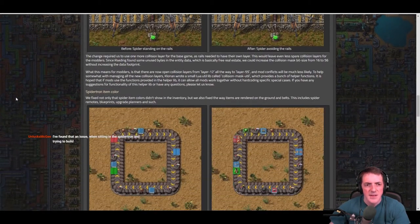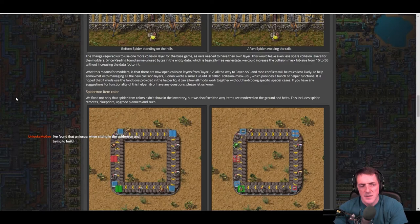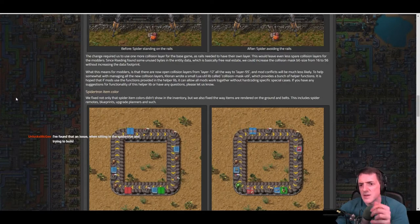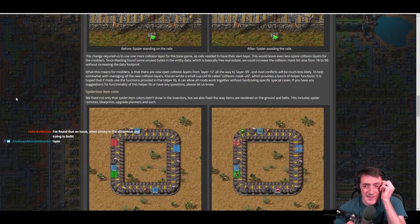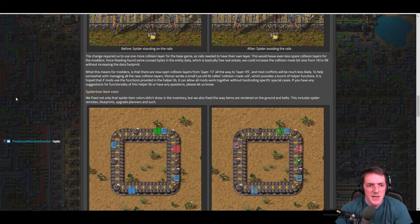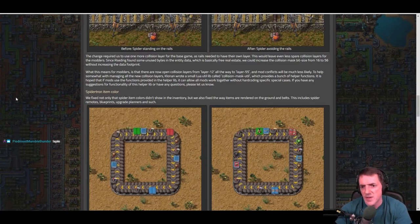The rail avoidance change required using additional collision layers in the base game, which would have left fewer spare collision layers for modders. However, their coder found some unused bytes in the entity data, allowing them to increase the collision mask bit size from 16 to 56 without increasing the data footprint. This means open collision layers from 12 all the way to 55, making mod conflicts much less likely. Clone also wrote a small Lua utility library called collision_mask_util with helper functions to assist modders.